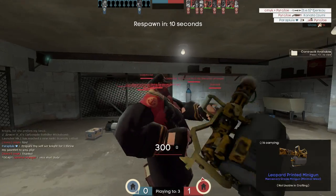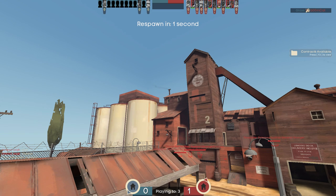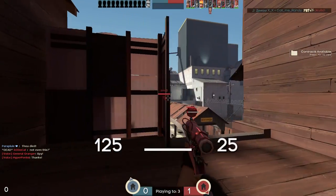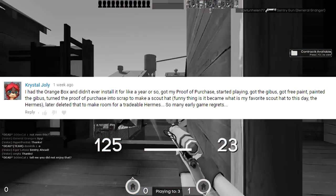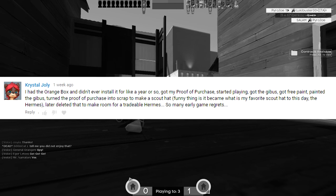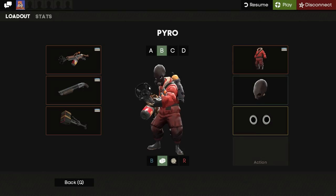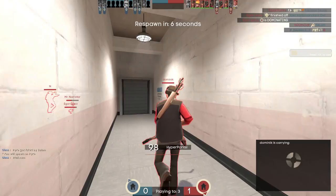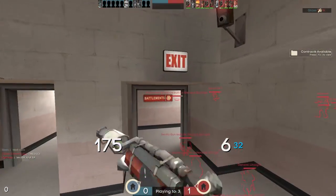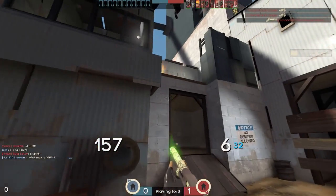This next comment is just blow after blow of pure sadness. Someone said they had the Orange Box but didn't install it for about a year. They got the Proof of Purchase - an item you could only obtain by purchasing TF2 before it went free to play - started playing, got the Gibbus, got free paint, painted the Gibbus, then turned the Proof of Purchase into scrap to craft a scout hat. The Hermes became their favorite hat, and they later deleted the untradeable Hermes to make room for a tradable one. That's three heartbreaking things right there. A lot of people probably deleted their Proof of Purchase because it's not a flashy-looking hat, but given how long ago you'd need to have purchased TF2 to get it, it's actually quite a rare item these days.